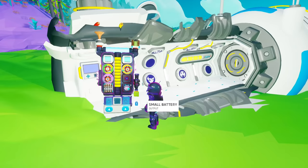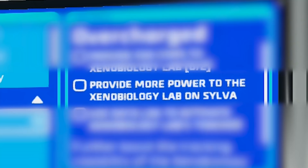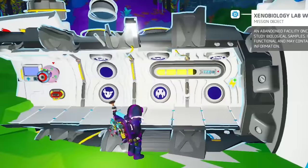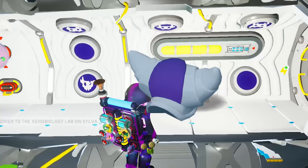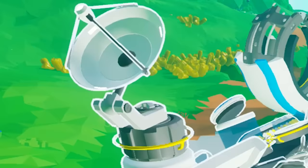This takes us to the Overcharged mission. We need to bring two exo-chips to the lab and provide indefinite power to it. Let me try using Rogal — yeah, it works. Thanks, little croissant. Activate the panel of the lab and it will scan shells on Glacio and Atrox, the last two planets.